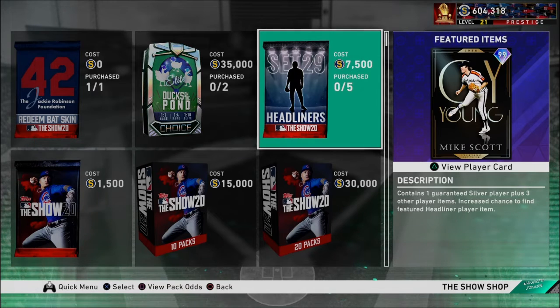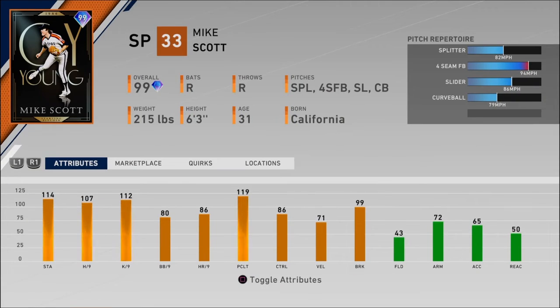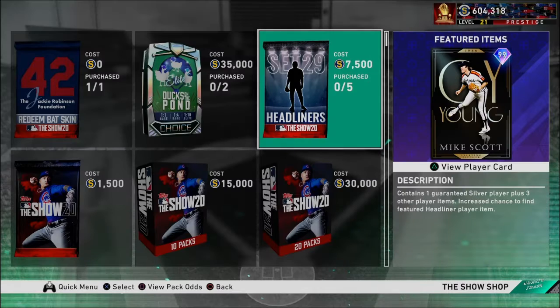Then the Set 29 Headliners has 99 Mike Scott, which looks like a good card. 80 walks per nine, 86 control, 99 break — four seam, splitter, slider, curveball. He's going to be an interesting card. I don't know how good he's going to be. His breaking stuff doesn't have the biggest velocity change, but 107 and 112 Ks per nine. He did not get a 99 last year, so this is a new card for people to see. Maybe people will think he's funky and hard to hit. We'll have to find that out — I'm sure we'll see it once or twice in ranked seasons in the upcoming days.